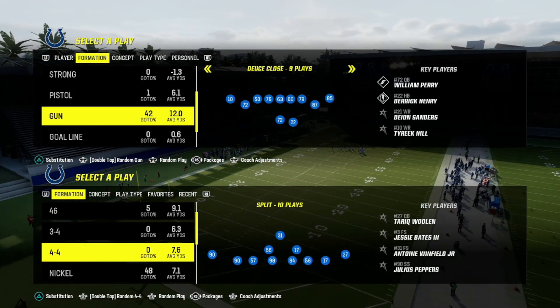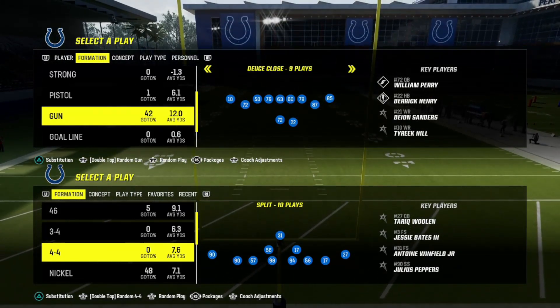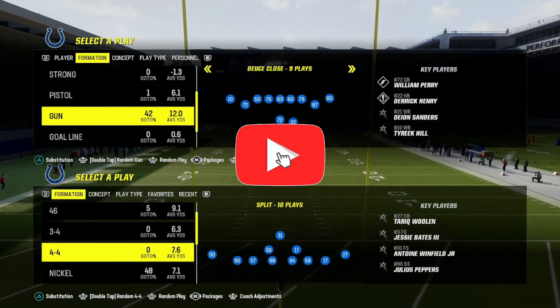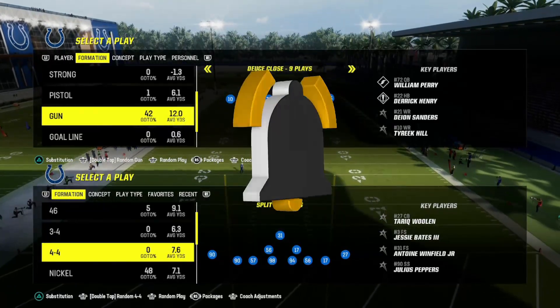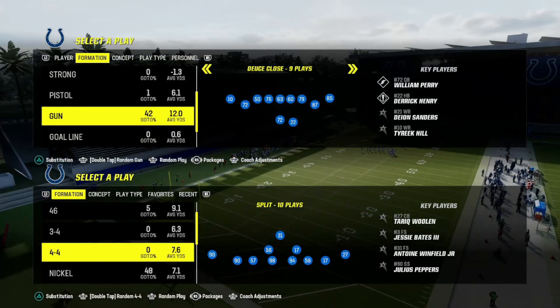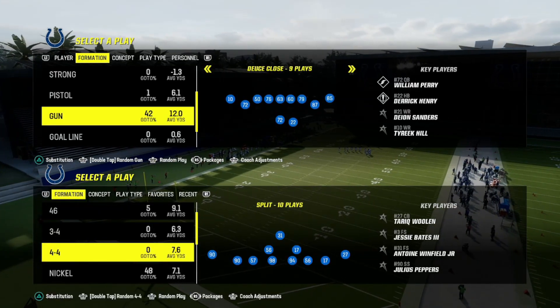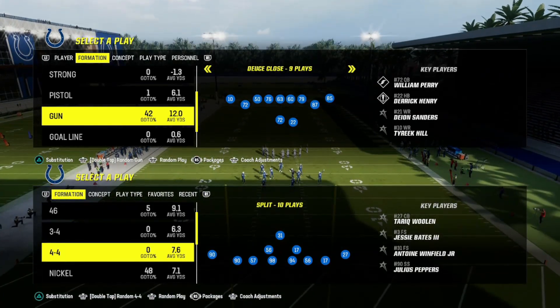What is going on you guys, your boy Pwny Montana, and in this video we're going to be going over the easiest defense to lock down your opponents in Madden 24. If you're new to the channel, don't forget to hit that subscribe button, like the video, comment down below, and hit that notification bell. And if you're back for another one, comment FTA - stands for 'for the algorithm' - it helps push these videos to more people.